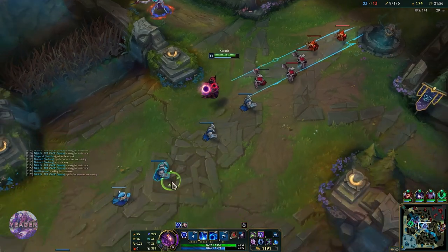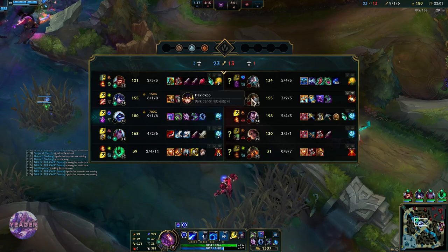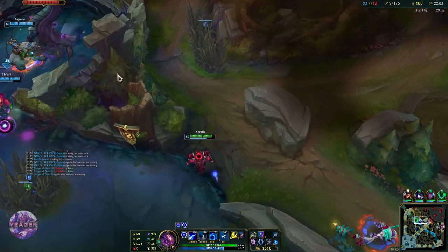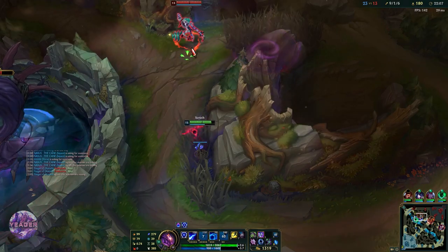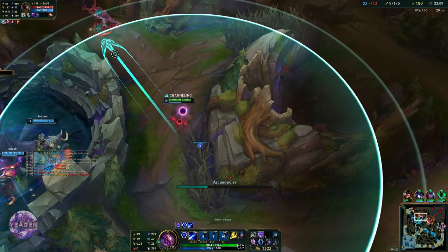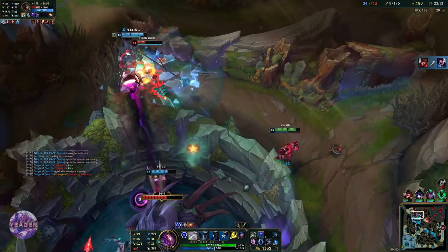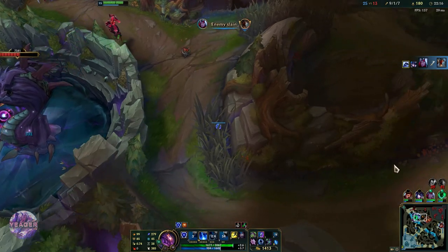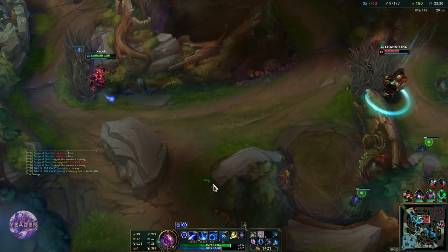We got the Shieldbow out so that is worth it. We only have a bit more than a minute on the ultimate, which is fine. We are doing Baron right now, so I am just making sure Fiddlesticks does not steal it. Really nice ultimate by Sejuani once again — that is going to be a super safe Baron for us.